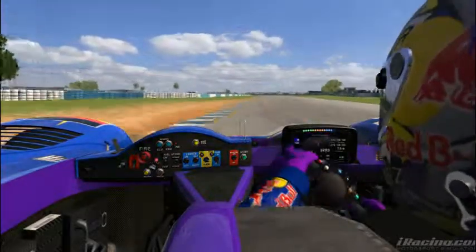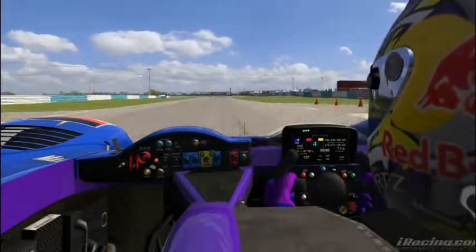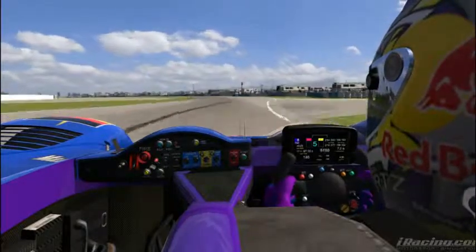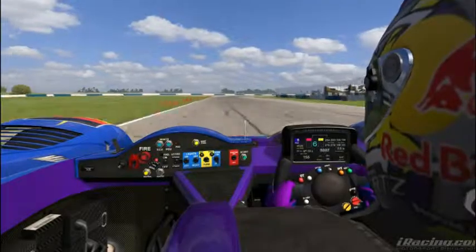You want to hit the apex at Tower Turn, but don't — hit the grass on the outside, or the dirt rather. Then into Turn 14, Bishop Bend: you want to hit the curve at the double apex corner and get all you can.